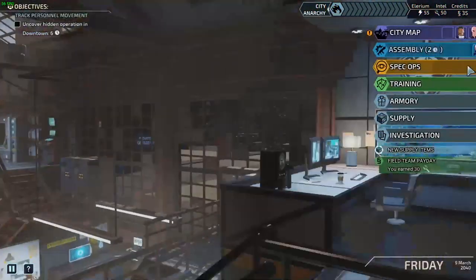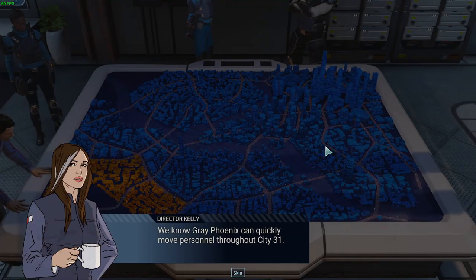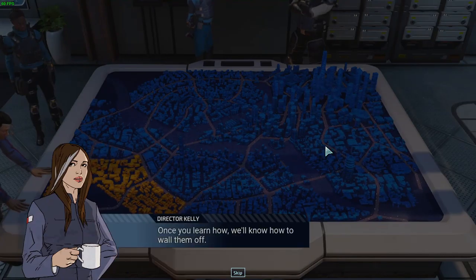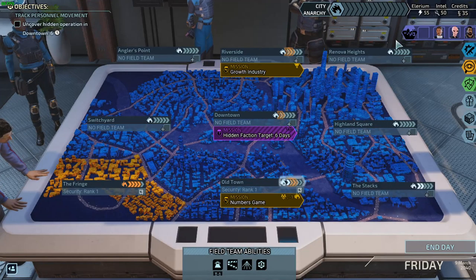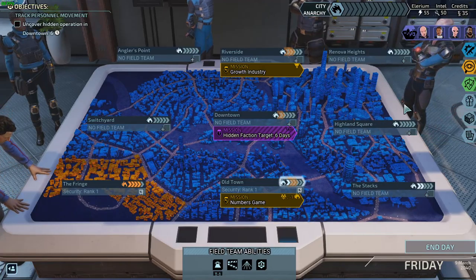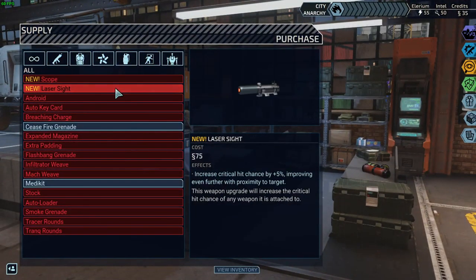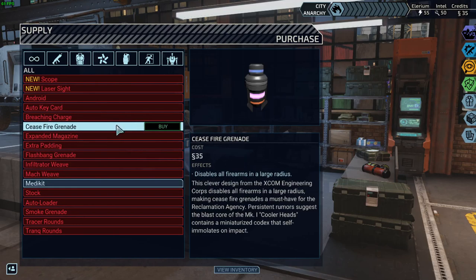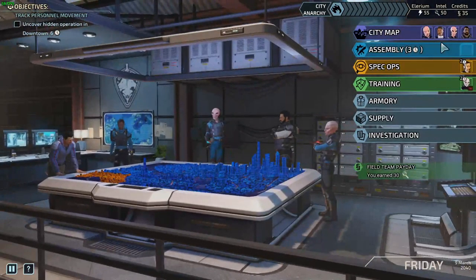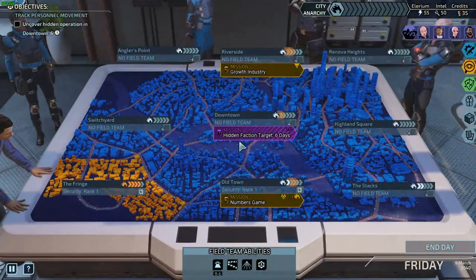Let's move Cherub back in here — he's just going to flip over like that, it's weird. New supply items — we got a scope, we got a laser sight. Not bad, not bad. We can buy another med kit — we don't need to right now. And we've earned 30 intelligence. That's pretty cool. Let's do one more mission. Riverside — well, we can't do anything yet.